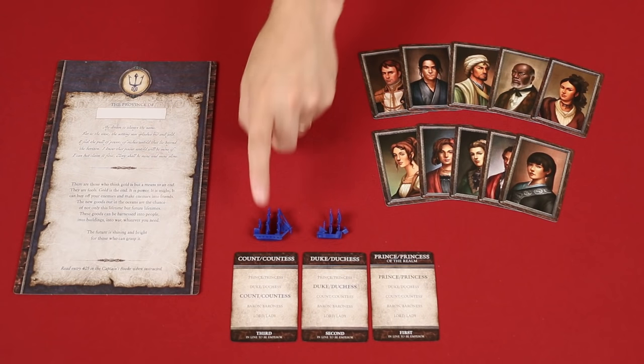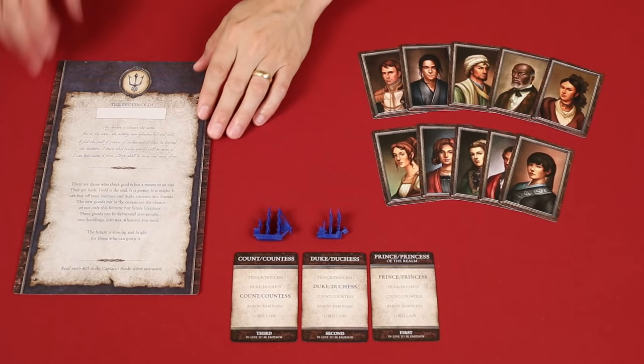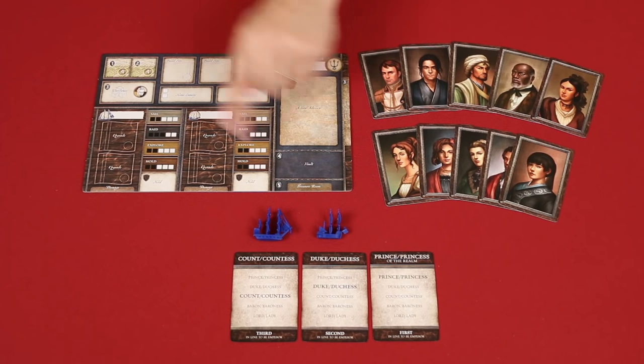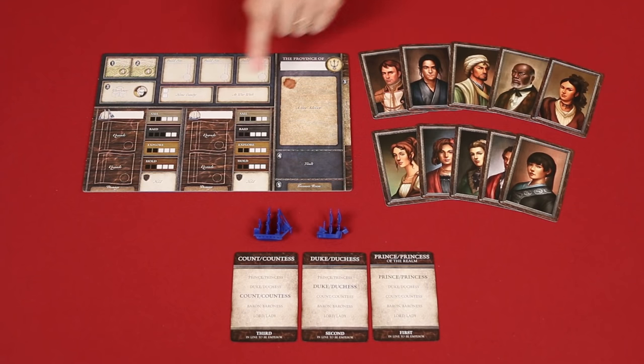Beginning with the player holding the least prominent rank and going in order to most prominent, have each player choose a single province board, along with the two matching ships as shown here. You'll notice there's spaces for the ships, and even for the province itself, where the player can name them. But don't feel rushed to do this right away — if you prefer to play a couple of turns first and look for inspiration, that's perfectly fine.